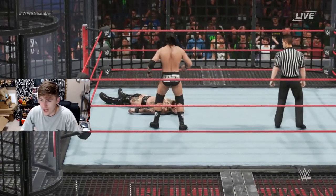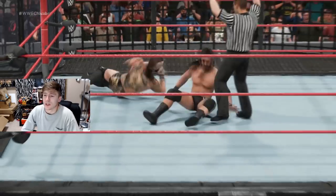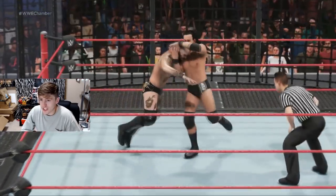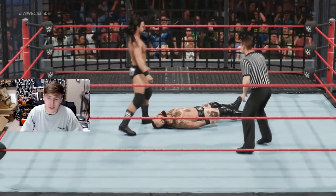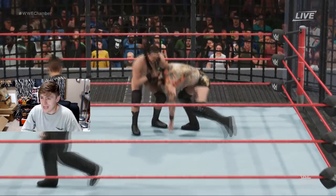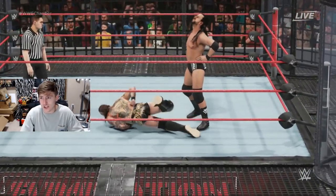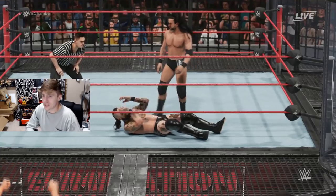A suplex by Adam Cole, going for the cover — a power-out by Alistair Black. Adam Cole trying to put away Alistair Black. They run into each other — who's going to connect with the finisher first? Adam Cole working over Alistair Black now, looking good. Driving the knee into the spine of Black, picking him back up to his feet. Adam Cole just bringing it to Alistair Black — he can't have too much left in the tank, but Adam Cole looks gassed too.